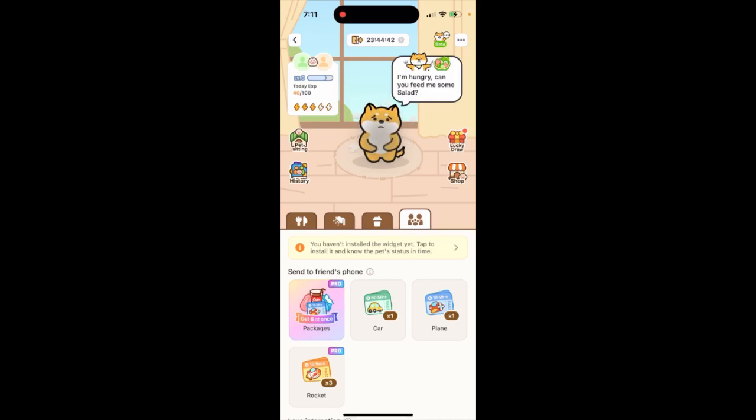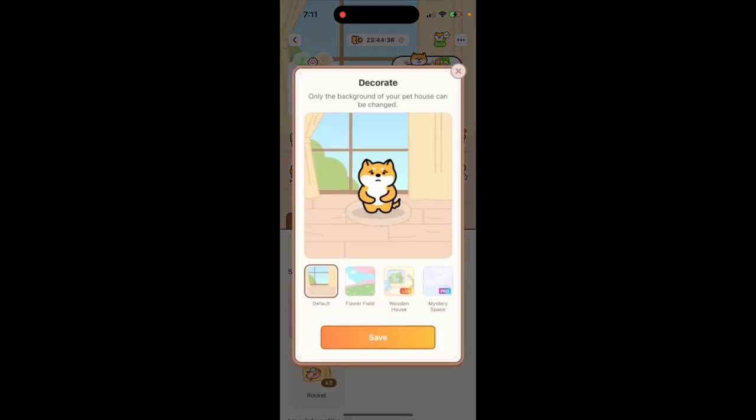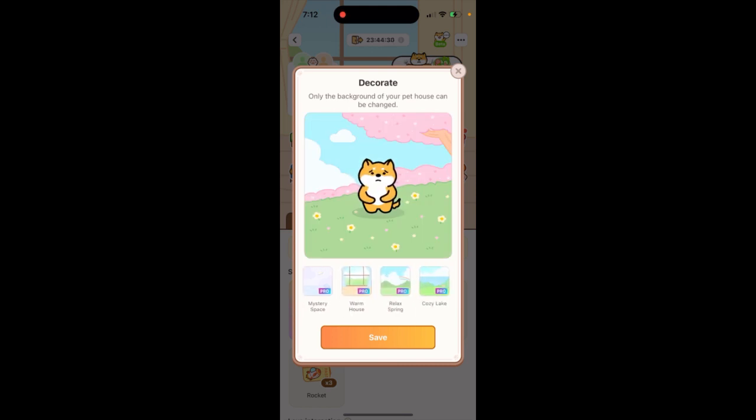Here is the pet in vegetable. To change the pet background, just tap on the three dots in the top right, and then you have pet decoration. This is basically how you change the background of your pet house.